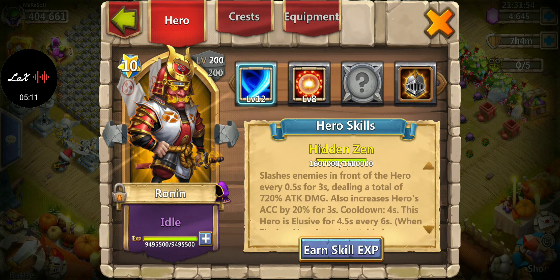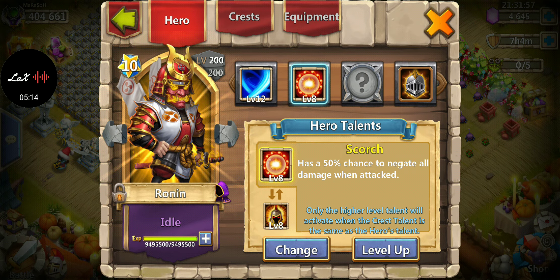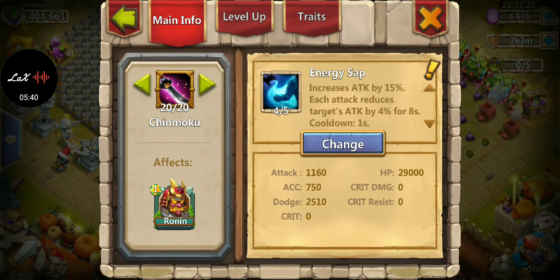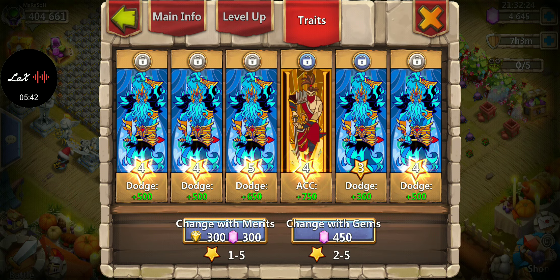Ronin is another hero some people use. I don't like mine to be offensive — no War God or anything like that. I like mine defensive because I use him in Guild War and I want him to stay alive as long as possible with something like a Doom Balloon to break buildings. My favorite setup would be Scorch with a Survival insignia, though I have Energy Sap for now, and dodge on traits.